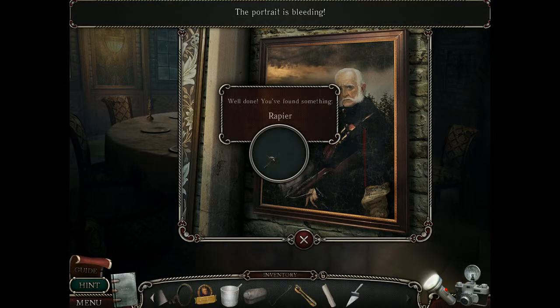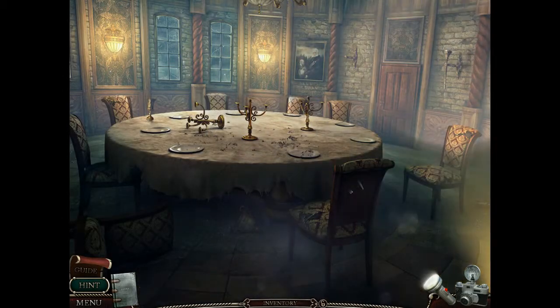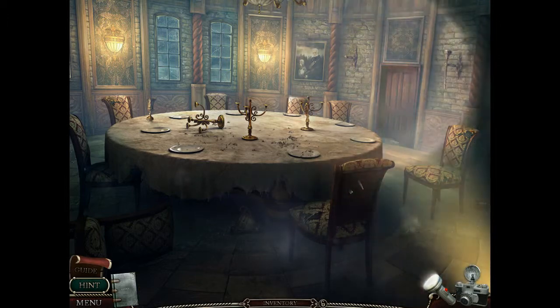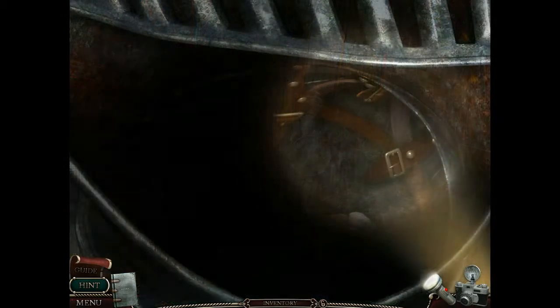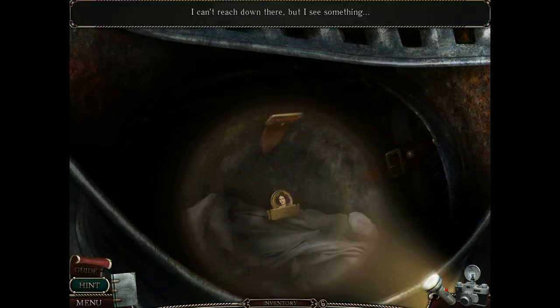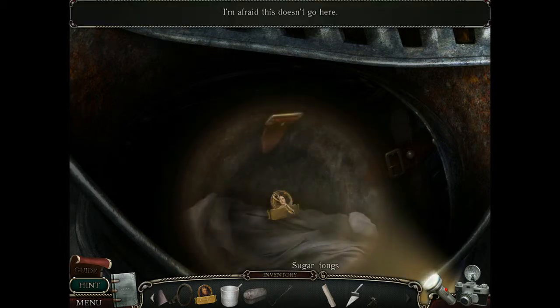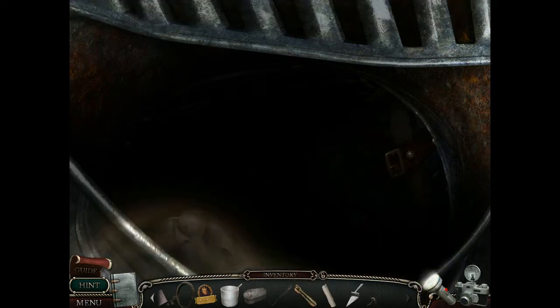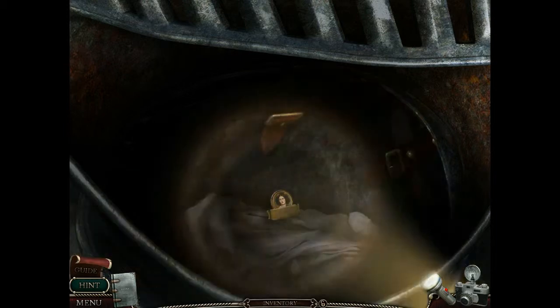The portrait's bleeding. The rapier wit. Oh, I don't like that. I do not want to put my hand in there. Nope, not that one — that one. But it could! You're not trying hard enough. Use the crossbow.